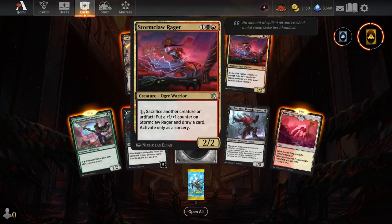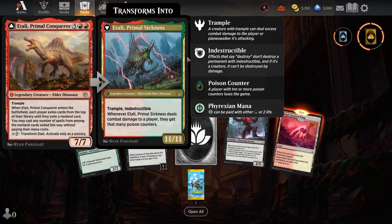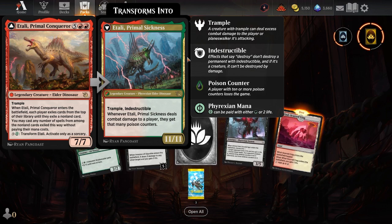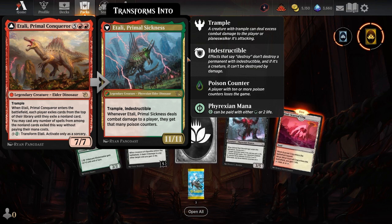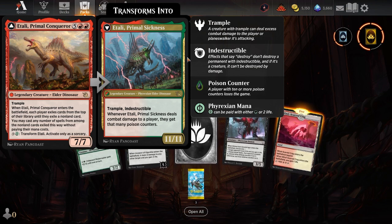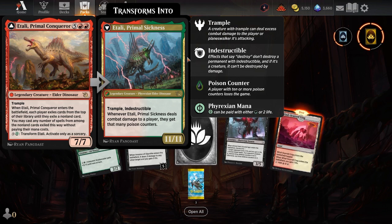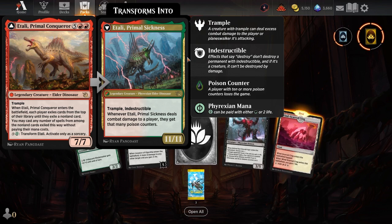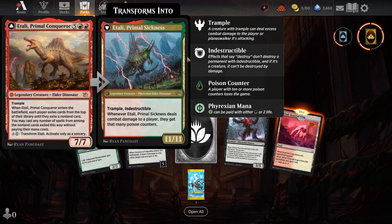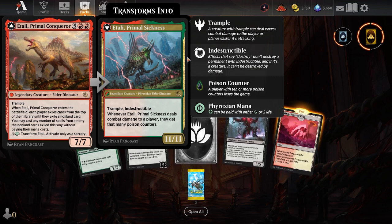We're getting Tallie, Primal Conqueror — look at this guy. This is one I was hoping to pull. He's got trample; when he enters the battlefield, they exile cards from the top of their library until they exile a non-land card, and I may cast any number of those exiled cards without paying their mana costs. He does a big transform — turns into a trample, indestructible creature, and when he deals combat damage to a player, they get that many poison counters.